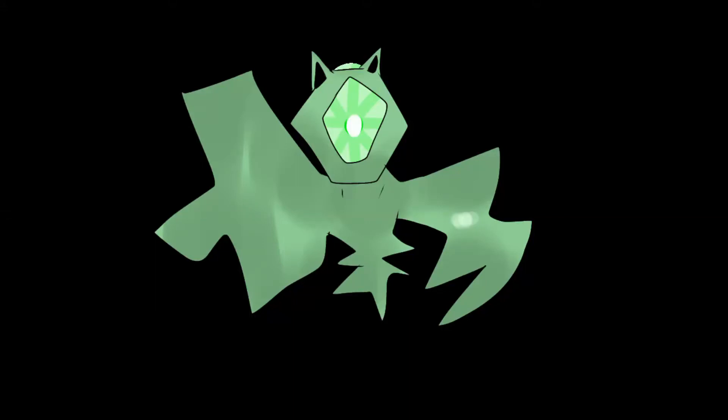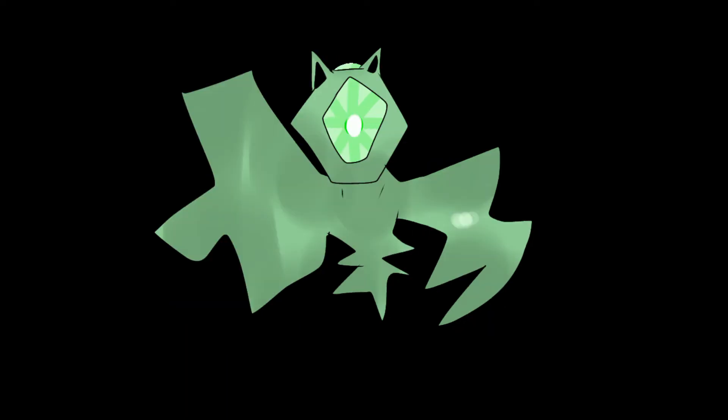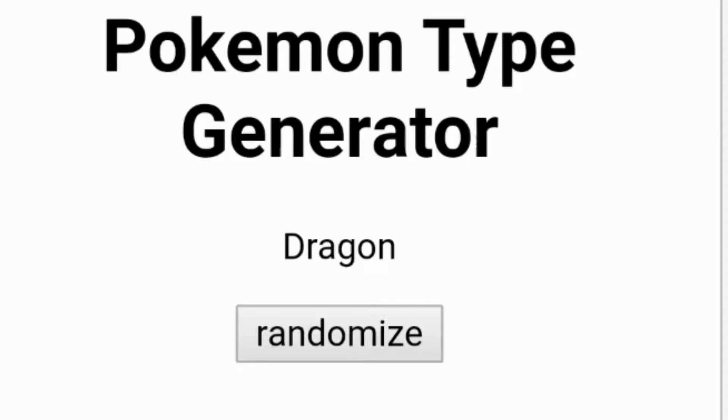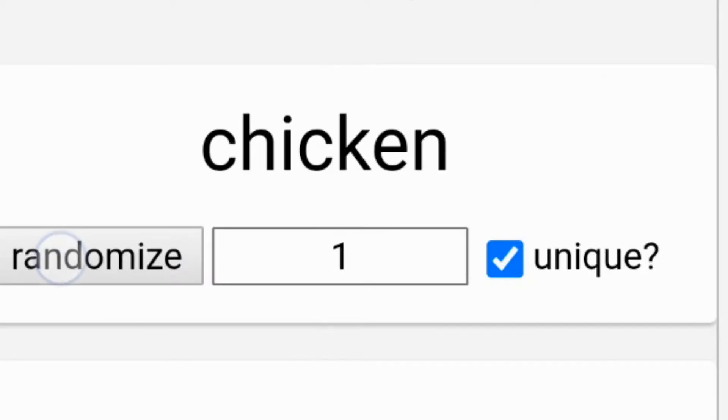Hello, it's me again. Today I'm going to be using random generators to decide the animal, object, and typing for these fakemon designs. So let's get into it. The first design's type was dragon and psychic, the animal is a gila monster, and the object was a candlestick — I know the object is weird, just trust me.